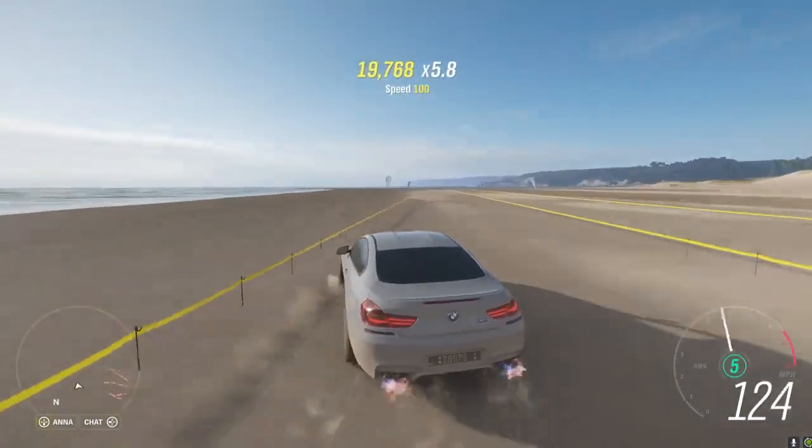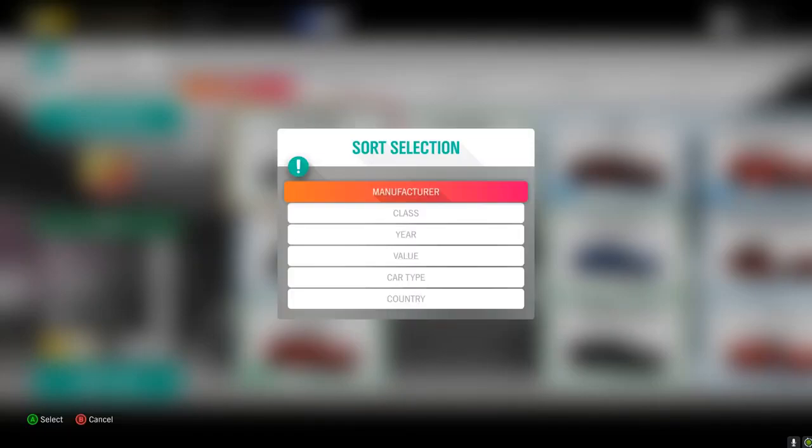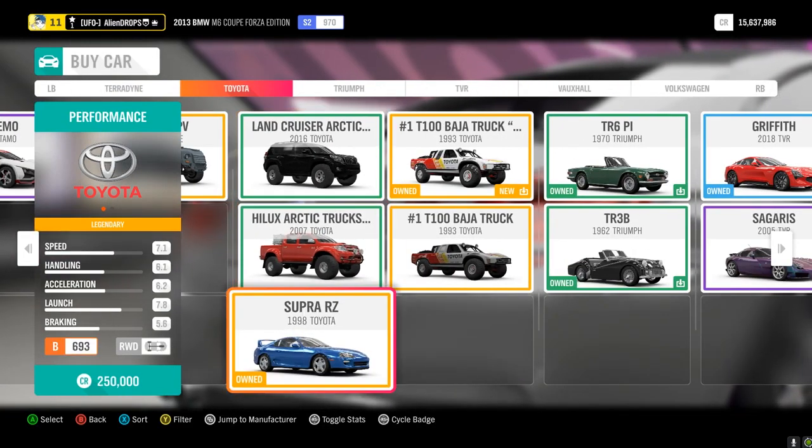And then as soon as you're done with that, you should head over to the festival site. So as soon as you guys get to the festival site, I want you guys to enter the auction house. So just click auto show and then you want to look for this car real quick. So as soon as you find the Toyota Supra, I want you to buy it.